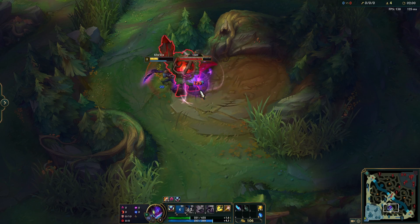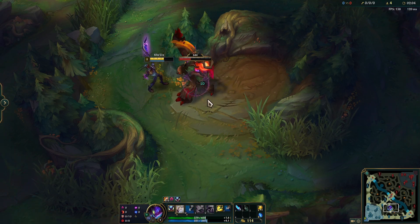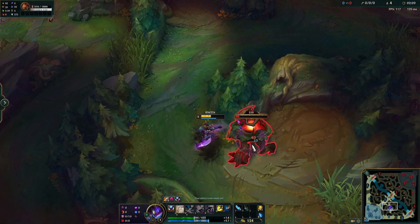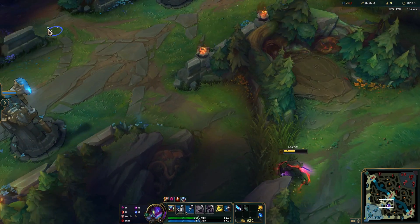For your second and ongoing clears, take your respawning jungle camps as before and tie in ganks when you see opportunities. Keep in mind that you always need to adapt your jungle pathing depending on the game state. For more clearing guides or an example of how your clear can tie into a gank, click the link on the screen.